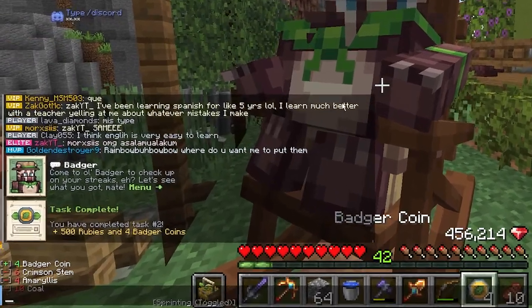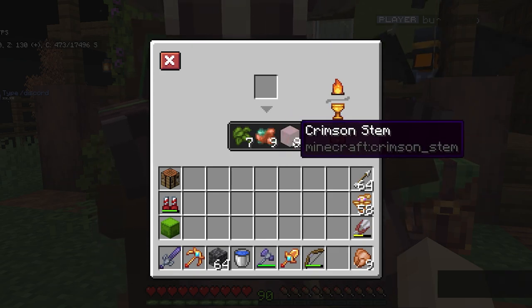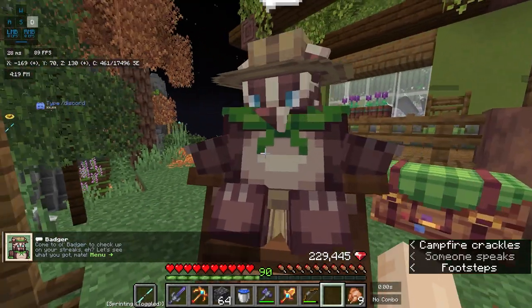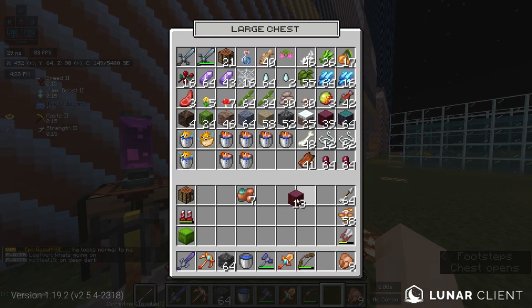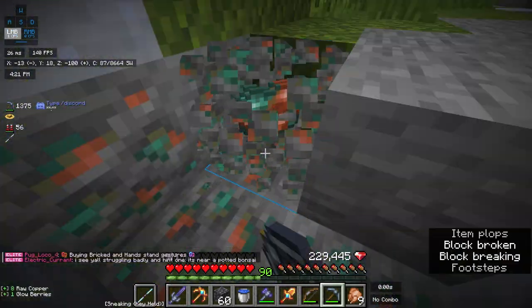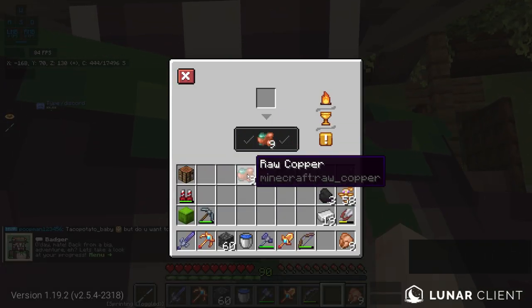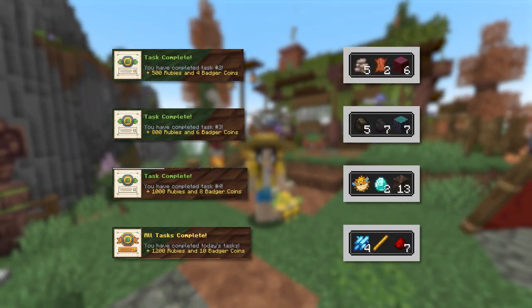Here is one of the other big changes in this patch. Besides adding more tasks, you can now earn rubies and Badger coins for completing your tasks. For my task today I need 7 leaf litter, 9 raw copper, and 9 crimson stems. I didn't have enough raw copper, but I had the crimson stems and leaf litter. After gathering the copper, I turned everything in — you can shift-click the menu now — and we got 500 rubies and 4 Badger coins. Here are the rewards you get for each task, showing items that get slightly harder.